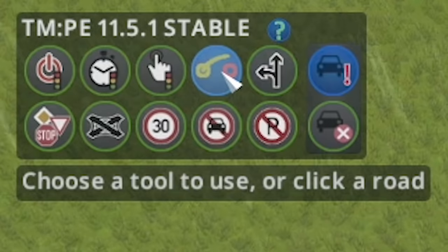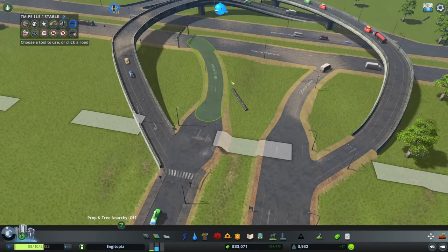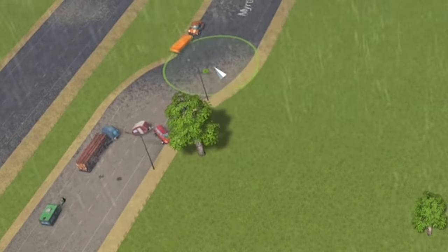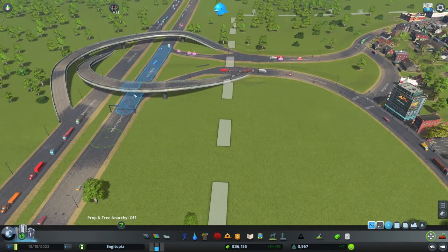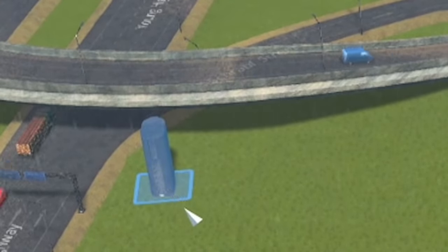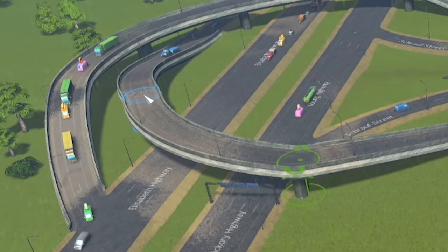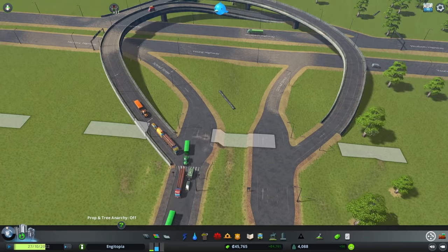This is the Traffic Management mod and there's a lot going on here, but hopefully I'll be able to sort these out. At the moment this makes no sense - we've got a slip road coming off which is kind of stupid. Let's try and keep this straight. You wouldn't ever put a bridge over a slip road because it makes your bridge longer. Ideally you'd have this over there so that span is as short as possible.